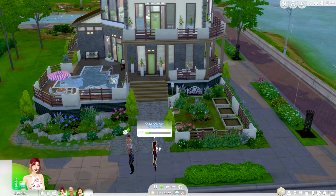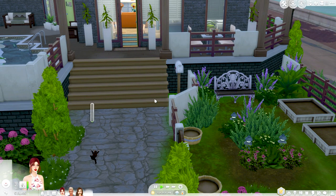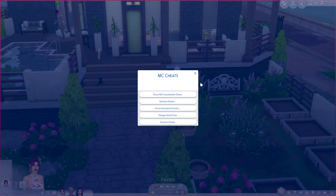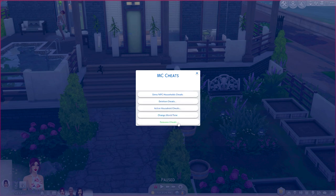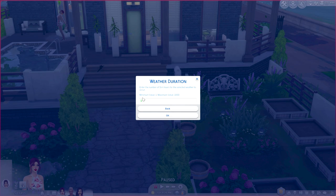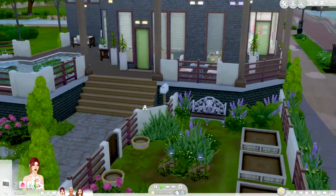First and foremost I want to talk about MC Command Center. I have very specific uses for it. It gives you so much control over your game. For example, right now it's raining — I can click on the mailbox, go to MC Command Center, go to Seasons Cheats, and change the weather to sunny and cool. I can set it for 12 hours, and see — it's already clearing up, the sun is coming out almost immediately.